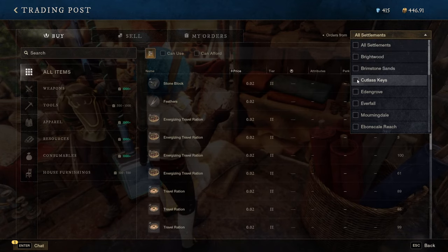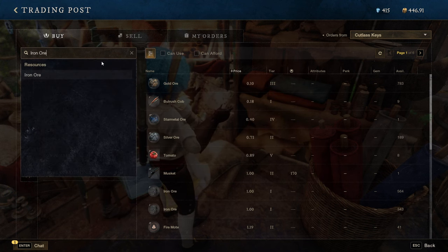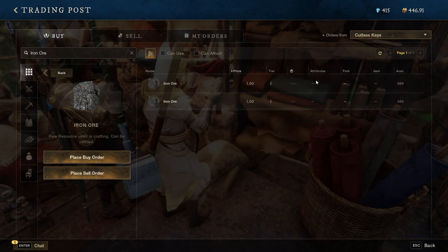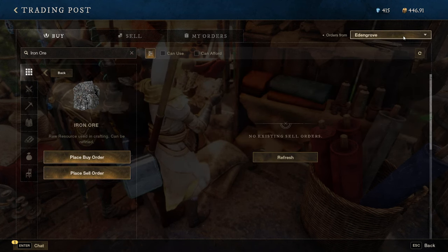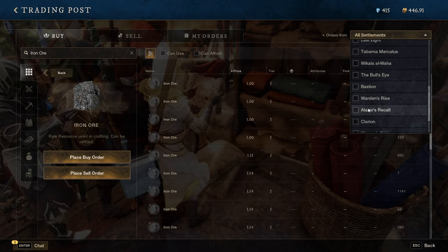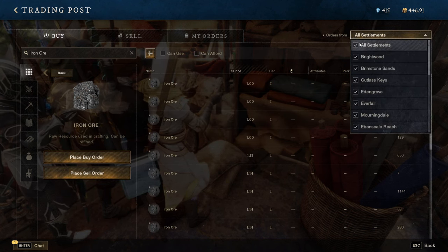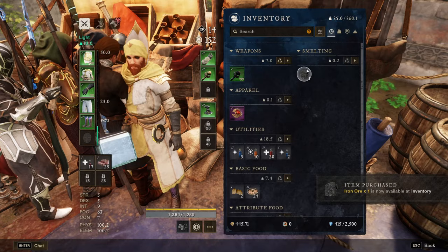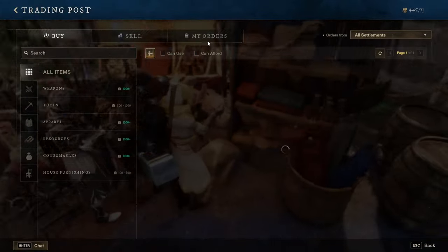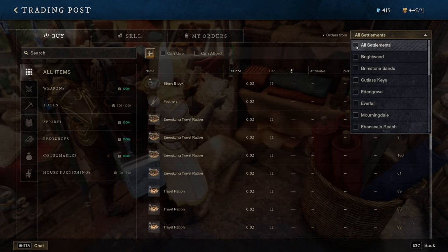You can use the search bar to find exactly what you want. Let's check iron ore — in Cutlass Keys there are about 800 available selling for one coin, but in Edengrove there are no sell orders for iron ore at all. You can jump through different areas and find where people may be needing a resource. When you buy from any settlement it will pop up directly into your inventory anywhere in the game, so there's no need to run backwards and forwards.